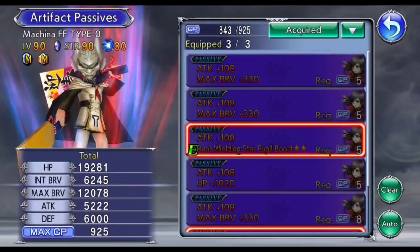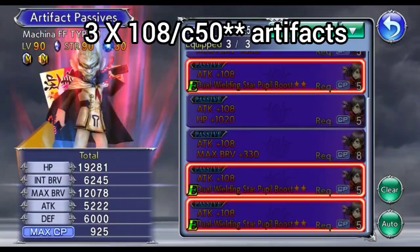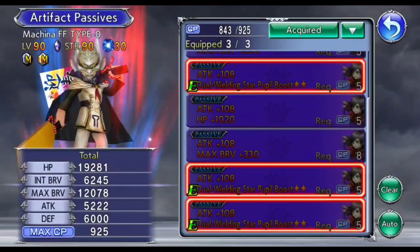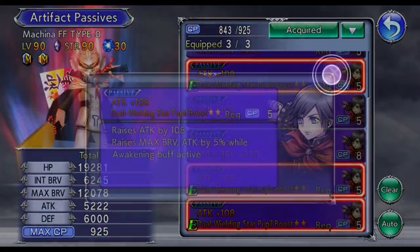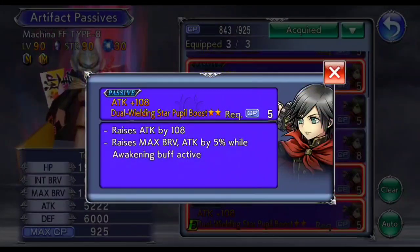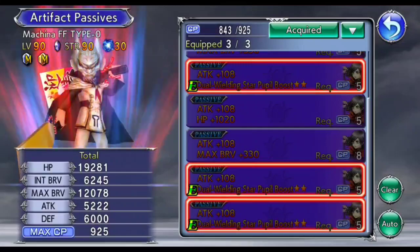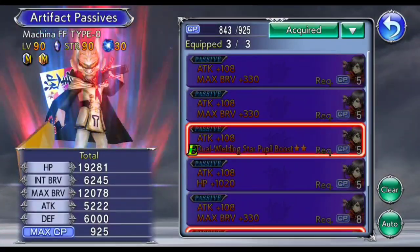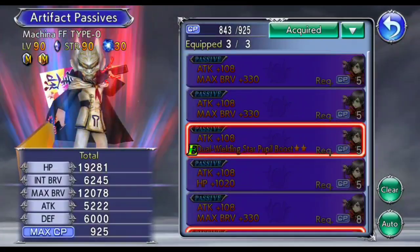Secondly, coming to artifact passives - this is also quite important. I equipped 3 ATK 108 and C50 artifact passives on Machina. The main reason is that this combination of artifact passives gives him the highest possible attack rating. You may be able to get by with 1 or maybe 2 attack and max brave artifact passives. But again, the higher the attack power, the better it is.